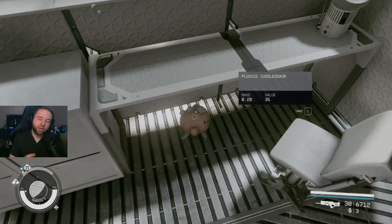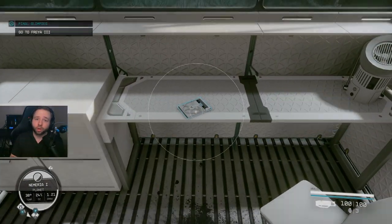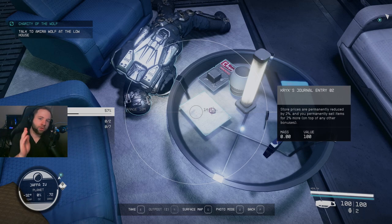Tip number six: looting is important, so make sure you're on the lookout for notes and specific items that can show you hidden locations for some nice juicy loot. While we're on the looting subject, there are magazines or comic-like looking books on tables and elsewhere, so make sure you keep an eye on those because they will give you permanent stats.